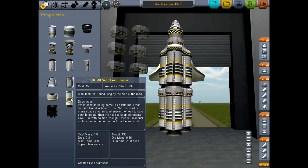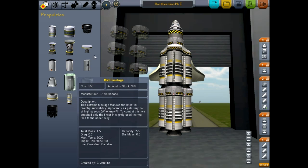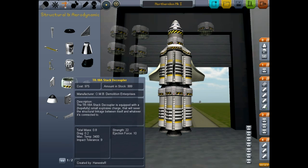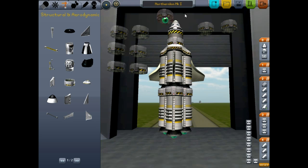I think our next logical step is basically just to stack as many solid fuel boosters as we possibly can. Let's look at the description for the solid fuel boosters: considered by some to be little more than a trash bin full of boom, the RT-10, aka stack or solid fuel booster, is used in many space programs whenever the need to save cash is greater than the need to keep astronauts alive. They do give us a lot of raw power. One of the worst things about them is that you can't actually put these engines out until they actually run out of fuel.